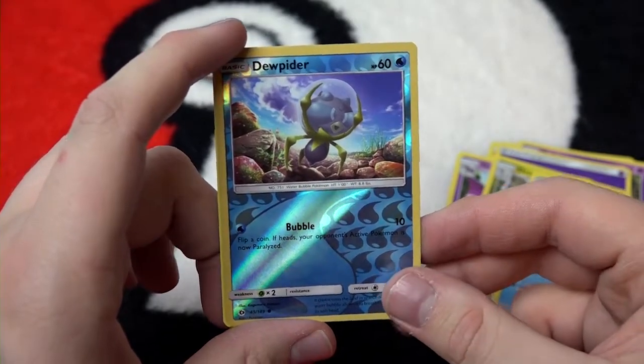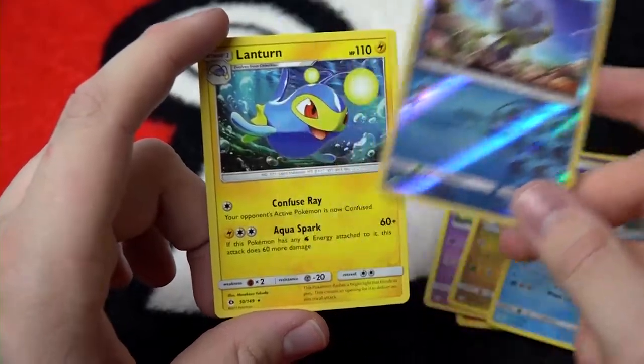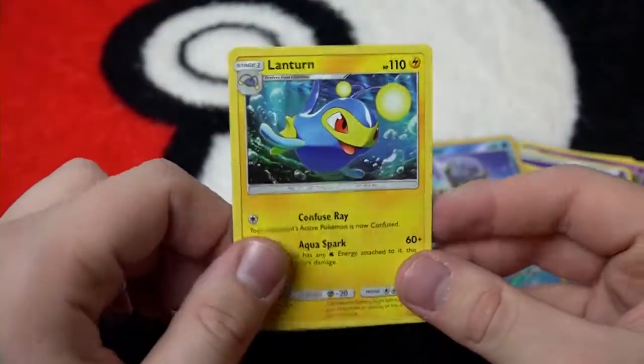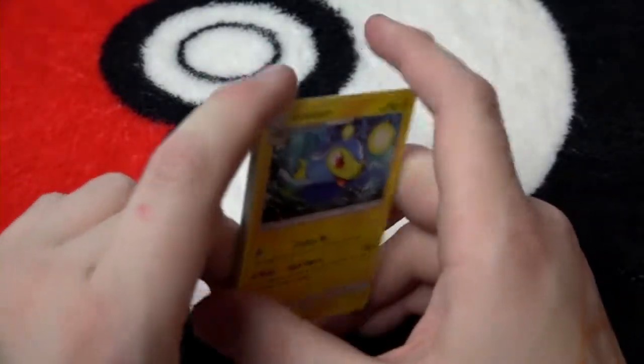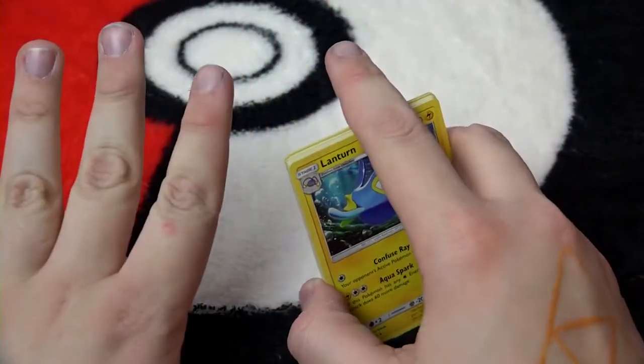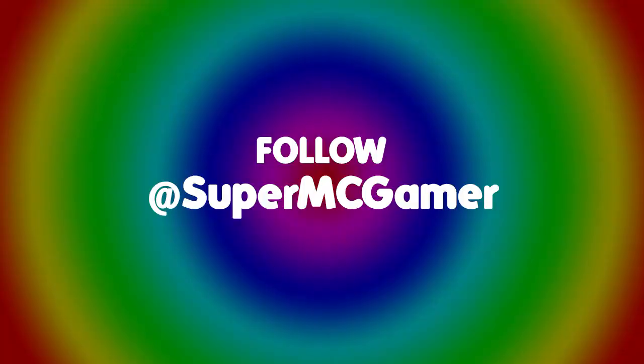Jupitter is our reverse holo, just a common card — trash, basically, is what I'm trying to say. And we end off with Lanturn, non-holo. So we're kind of on a little bit of a down streak after that. The good old Ultra Ball — I'm sure we'll see improvements, but until then follow my Twitter. We'll see you later.